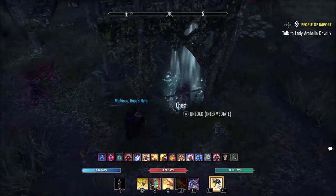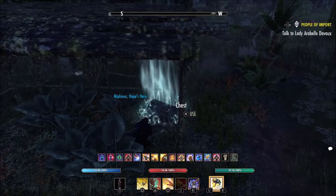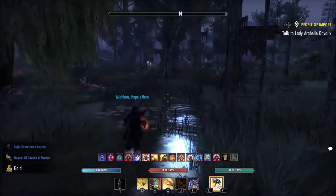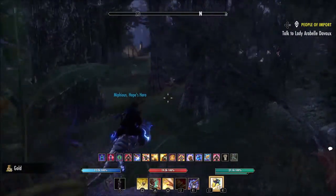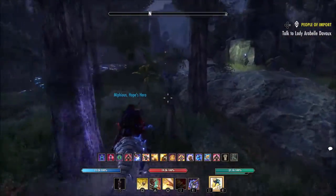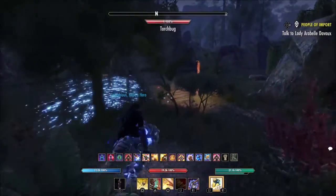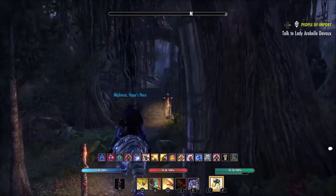Here we go — this is chest eight I think. This is finally an intermediate chest. Do we get any Bright Throat? Bottom left — yes, we do! We get the Bright Throat Breeches, which is very good. It's a great potion buff set, very popular with PvP users. Not bad — I think we're approaching chest number nine.